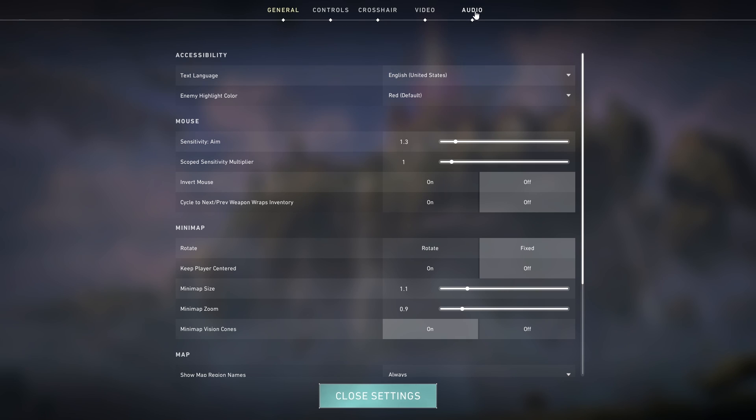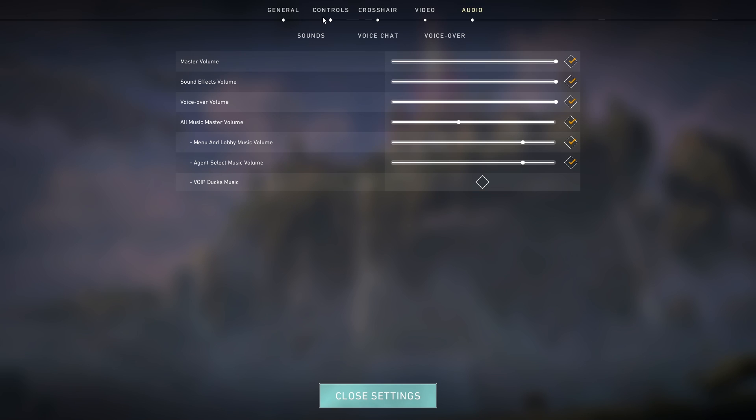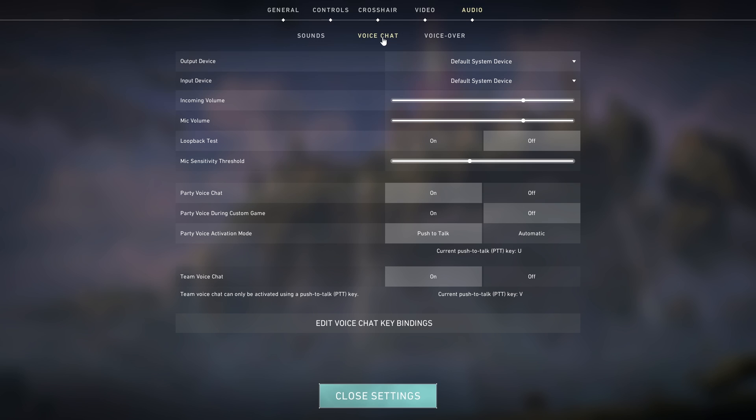In Settings, we're going to choose Audio. In Audio, you have Sound, Voice Chat, and Voiceover. Voice Chat is what we're looking for, so we're just going to go in there.